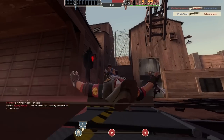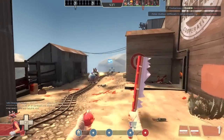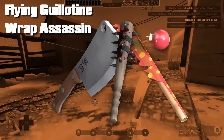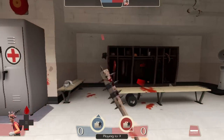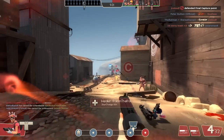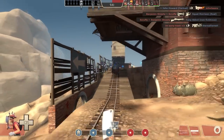I was thinking maybe the Force of Nature, but the more I thought about it, I find the throwable bleed items are what annoys me the most. Scout has 3 weapons that can inflict bleed, and they are on separate slots and can be used at the same time.